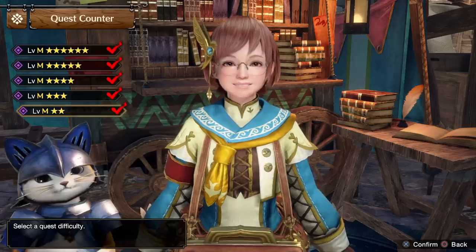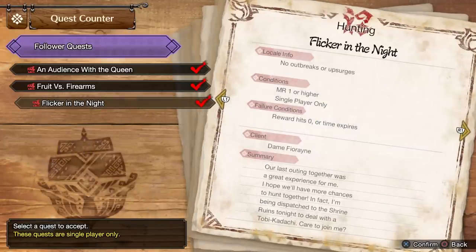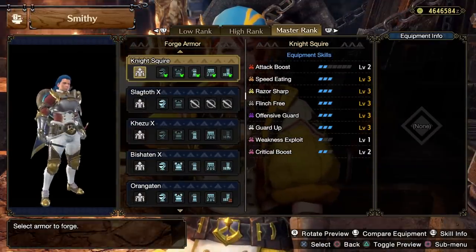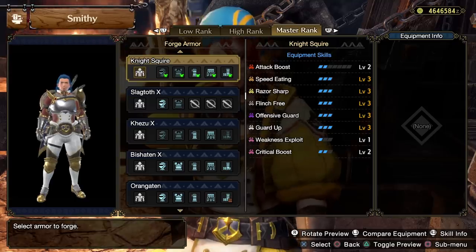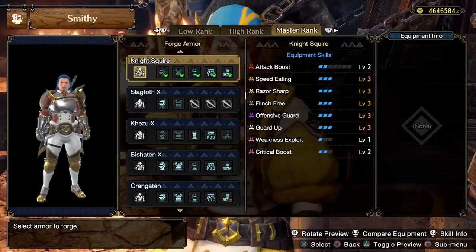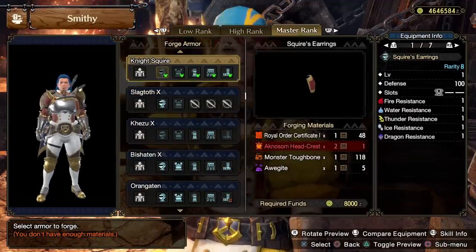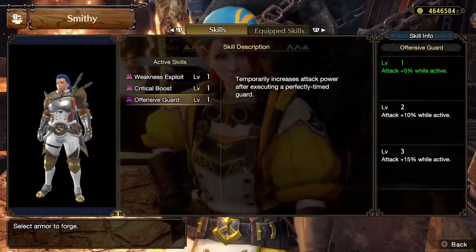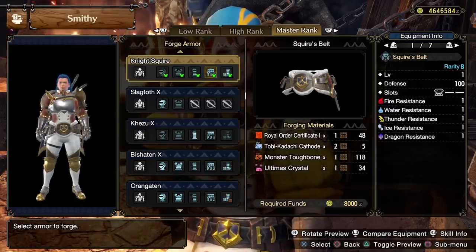The Knight Squire set is thankfully a really easy and early game one. Literally the first of the follower quests you can do is 'A Flicker in the Night' with Fiorain — which you might recognise as the set that Jay wears for the male version. I love the way this set looks; the whole knight theme really does it for me. It comes with attack boost, speed eating, razor sharp, flinch free, offensive guard, guard up, weakness exploit, and critical boost — quite a lot of skills on one set. Things like attack boost and speed eating are really good when you're doing your first playthrough, available just from the helmet. The waist piece has weakness exploit, critical boost, and offensive guard, making it another really good piece worth using even in current end game sets.